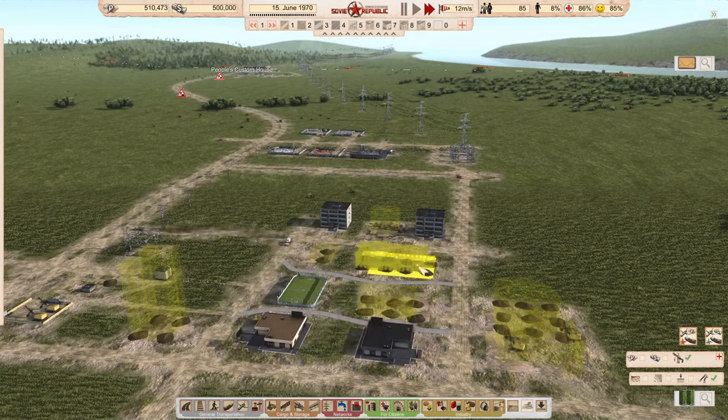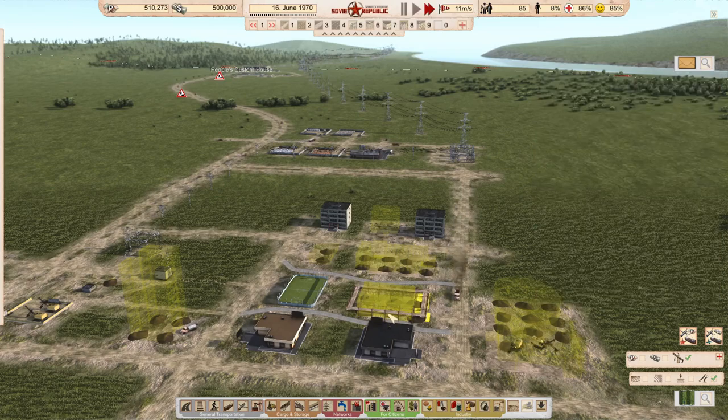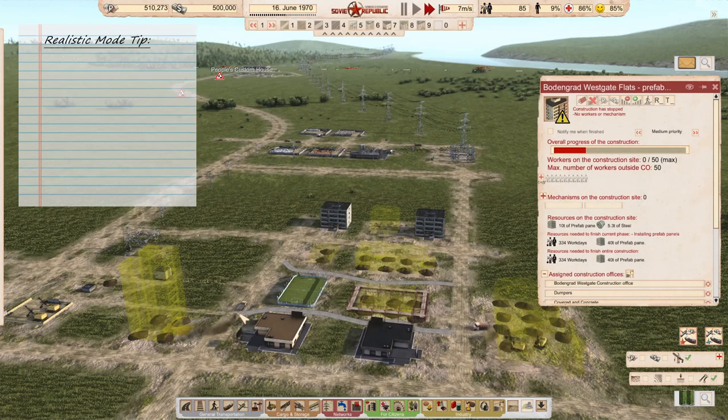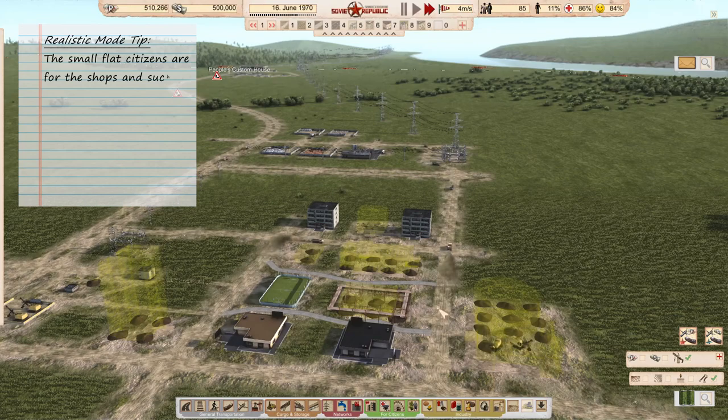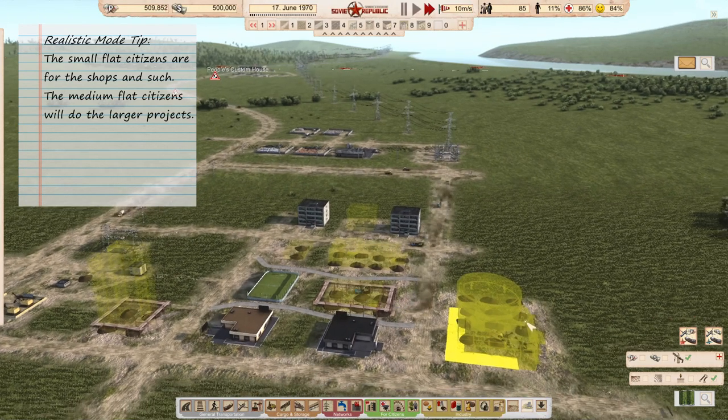The second group of workers are going to work at the kindergarten, so the first needs are met: food and kindergarten. I now have 11% unemployment because there are a lot of people who have small children.